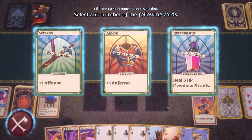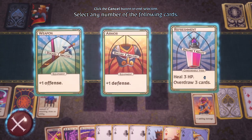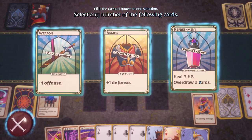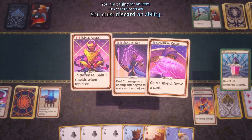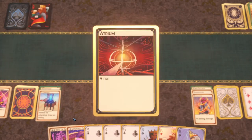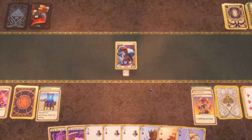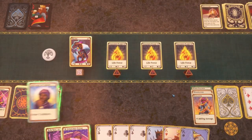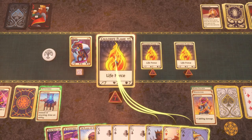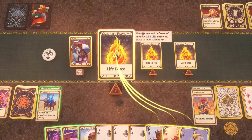I might just want this — thinking it's the armor. Plus one defense is all right — go for the Mage Armor. We don't need offense since we use abilities. A lot of these — even though one was higher level from leveling up — it doesn't necessarily mean it's better. Seems like you might want to form your deck around it more. Offense and defense of enemies, life force are equal to their current HP.